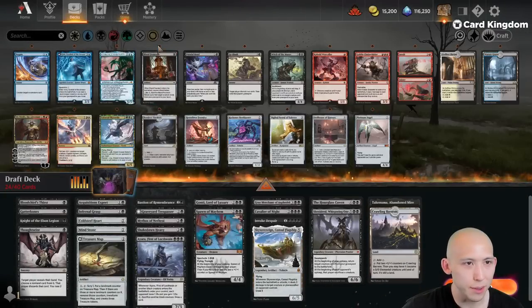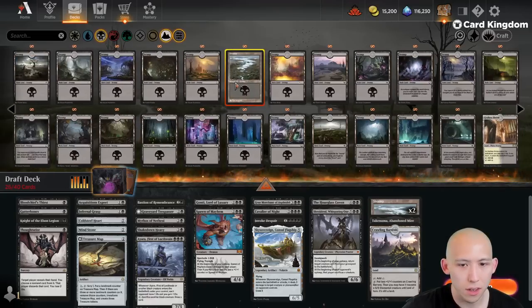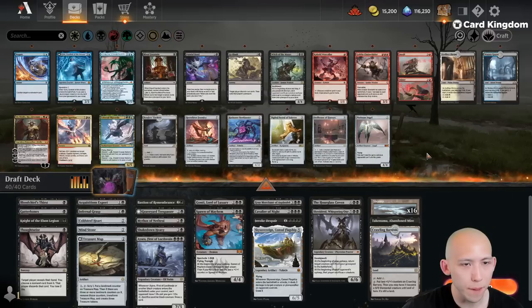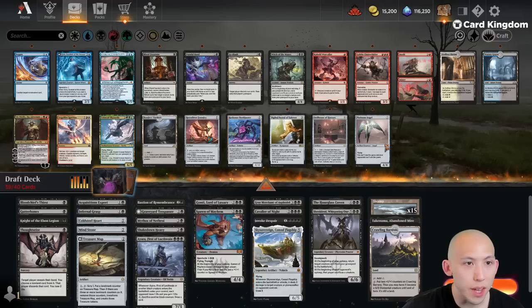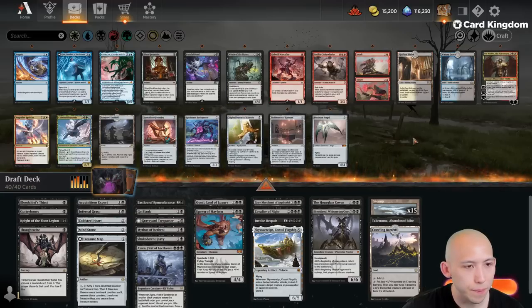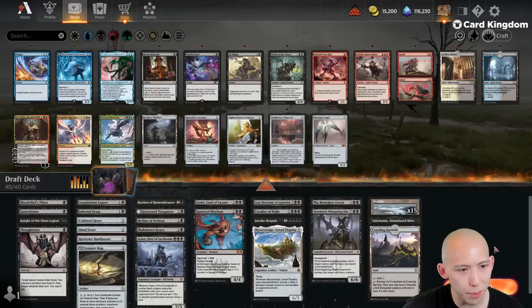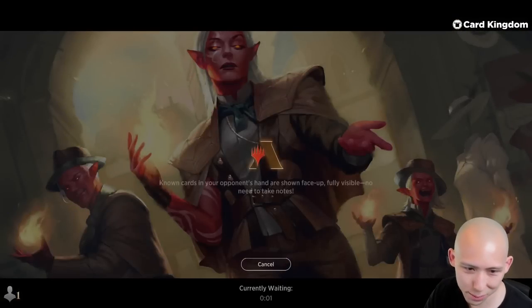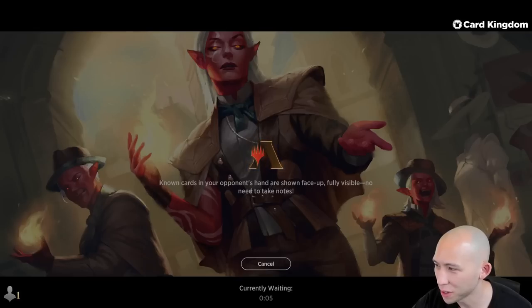Too many lands — we can throw the Bankbuster back in. Mono Black, let's go. Trying something fresh. Can't be worse than yesterday's 1-3. Knock on wood. Round one, we go.